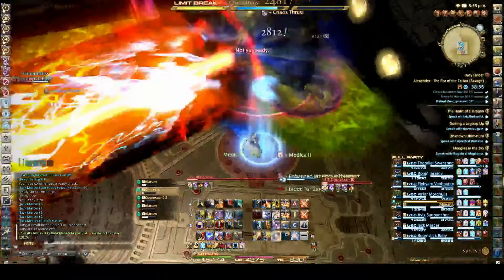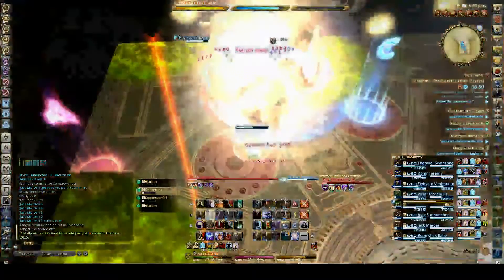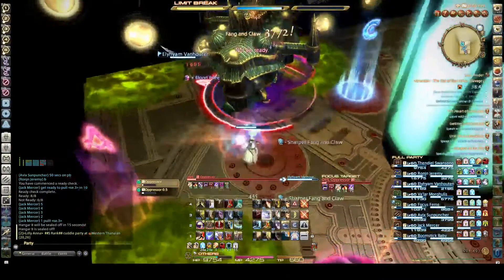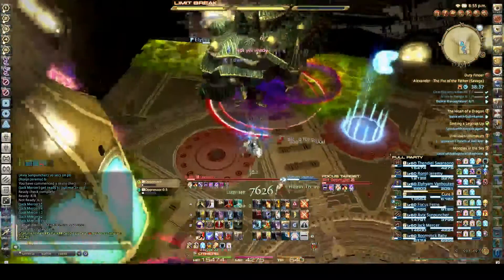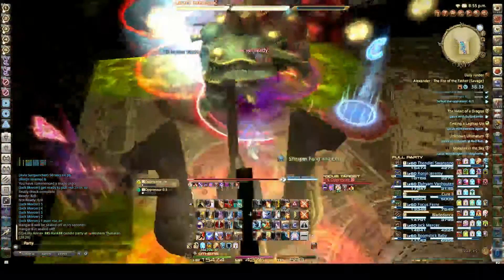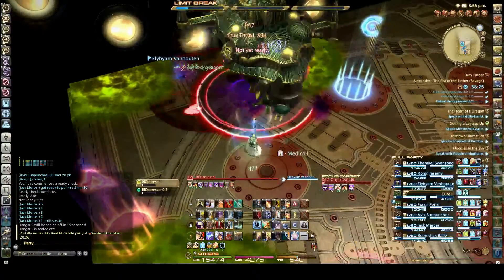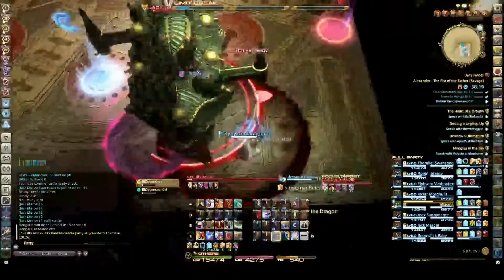One other observation worth making here: one way that you can improve your DPS substantially is kind of outside of your control, which is your group's collective DPS. In this case, we push our DPS hard enough to kill the 0.5 Oppressor before it reaches its second jump — before both of them hop away for that second time. We accomplished this at about 7200 collective DPS. Of course, if your group can't do that, then your numbers are going to look less impressive overall, but that doesn't necessarily mean that you're doing anything wrong individually.